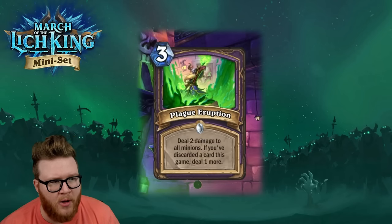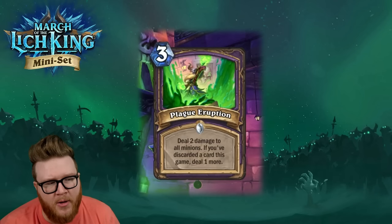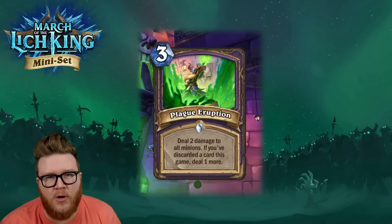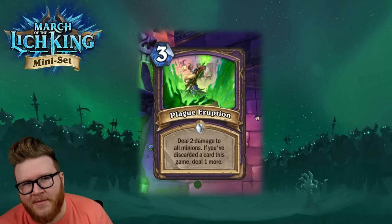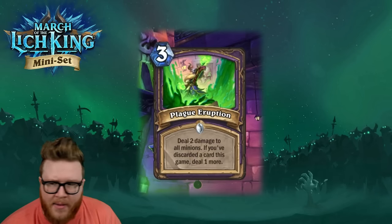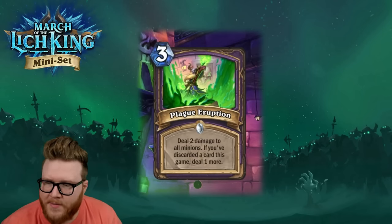This round of discard cards hasn't been quite as all-in on aggression, so even though Plague Eruption isn't developing minions or playing for immediate tempo, it might still fit a control or hybrid package grinding people out over time. We also have some just generally good discard stuff like the card draw card — Scourge Supplies — so even without a full discard complement, this is fine at baseline and becomes really good once you hit that discard. Warlock is always looking for more control tools.